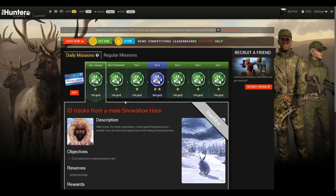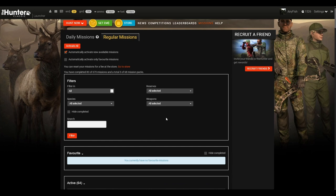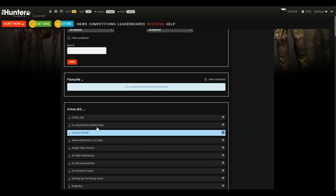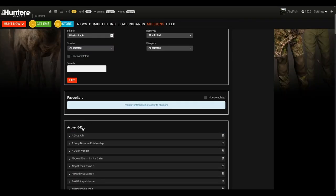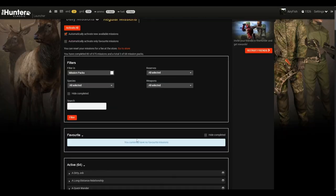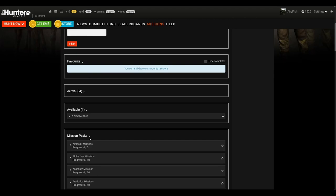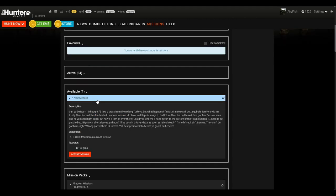If you get a long enough streak you unlock weapons, different clothes, there's a couple of things you can unlock. Then of course you've got your regular missions, which I think last year they updated so you can filter them — only favorites, active mission packs, available — so if you do mission packs and press filter, instead of showing all 64 active it'll show just the relevant ones.